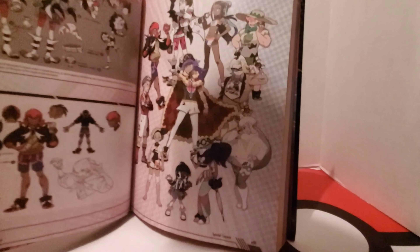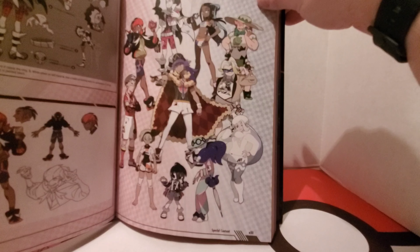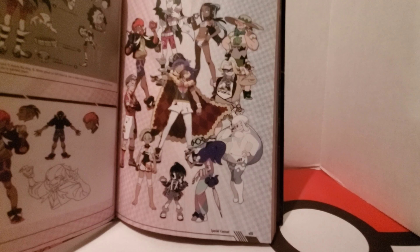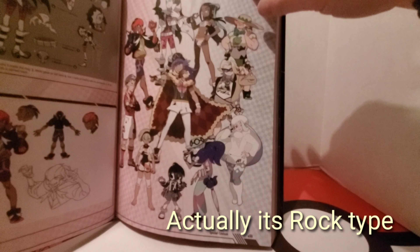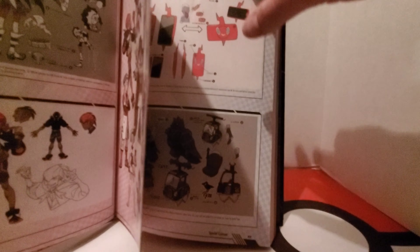The gym leaders are really neat, and then there's a whole portrait of all the gym leaders. In Sword and Shield, you actually have version-exclusive gym leaders — in Shield you have a ghost-type gym and an ice-type gym, and in Sword you have a fighting-type gym and a ground-type gym. That's really neat to have version-exclusive gyms — that's never been done before, so that's really cool.